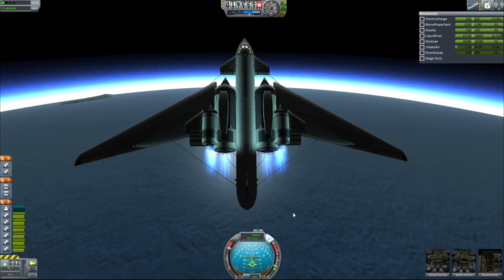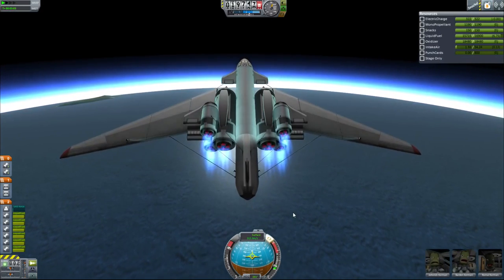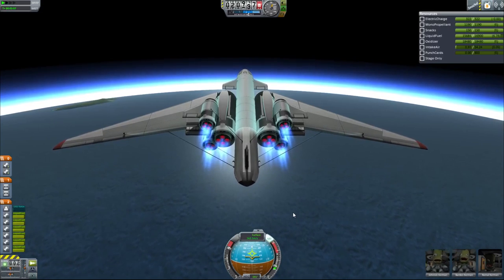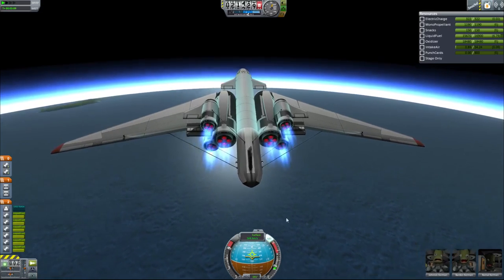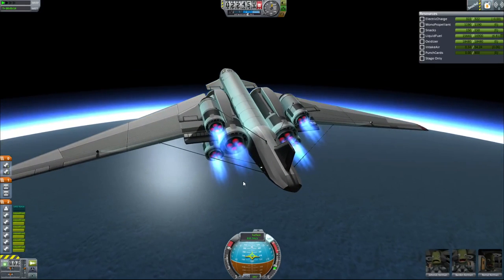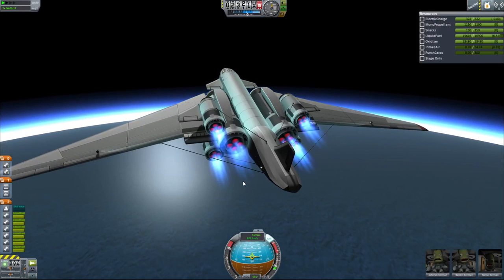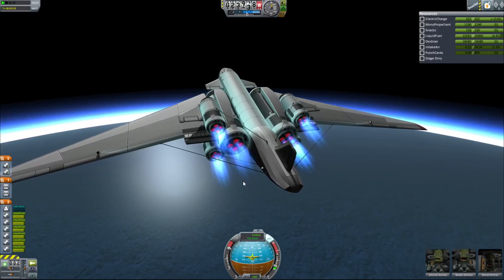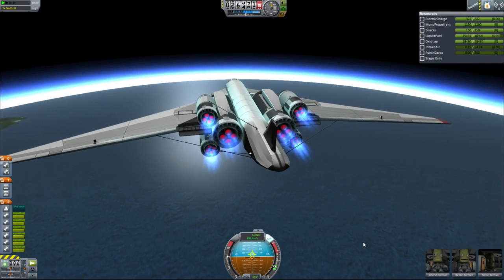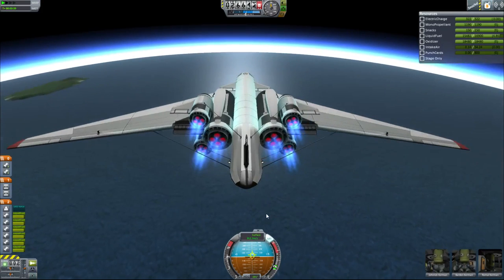We're hitting our operational ceiling at this point, so I'm going to start to tone our ascent down with the intent to keep our air at above 0.3. About 0.2 is when your engines start to just totally die. The problem is, if you languish at 0.1 or 0.05, your engines will keep going but they'll be firing so weakly that you're probably not making very much headway. I want to get our intake air back up to 0.2 or 0.25 — I was distracted by talking and let it drop really very low.